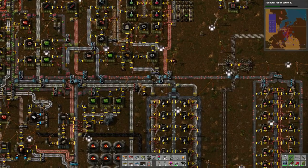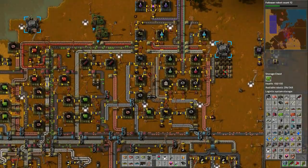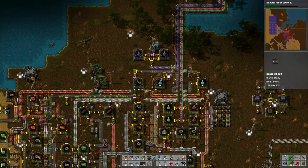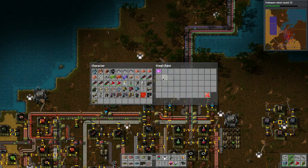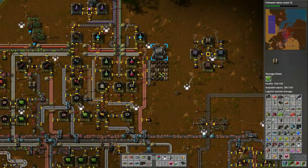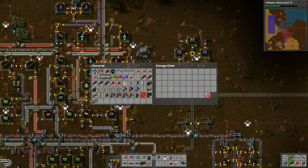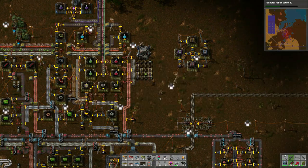I think I could put electric furnaces here - remove these, extend them out a bit, put them in - but it doesn't matter, we're almost done. I look at the research and it's the blue science research that's holding it up. I know the next base will be built completely differently - I learned a lot with this bus thing and how you move materials down the line and off the line to create facilities.